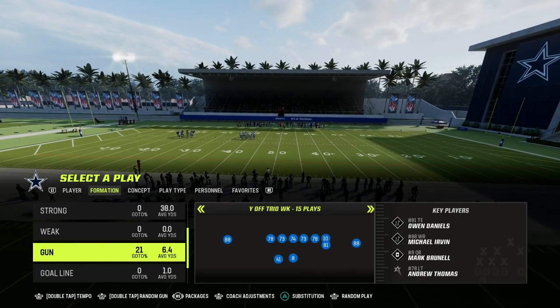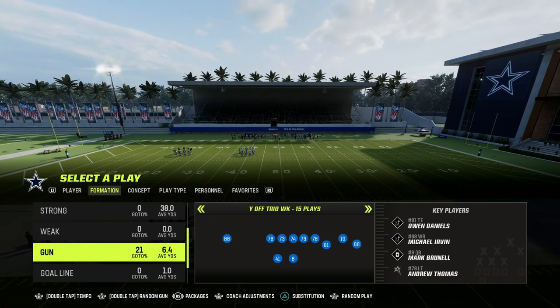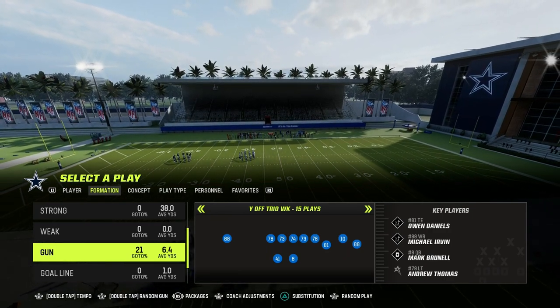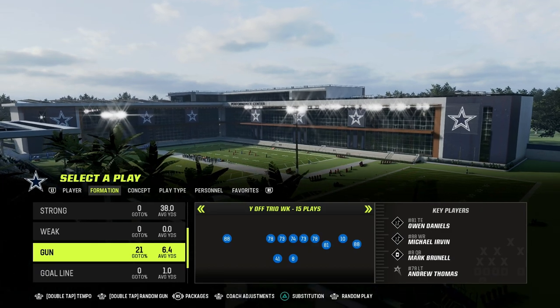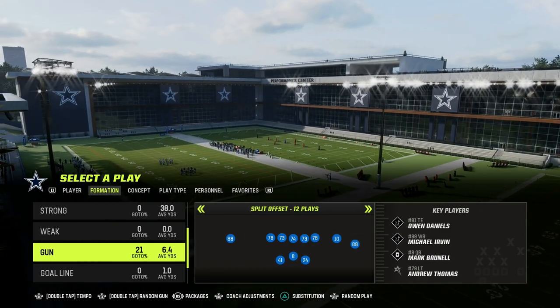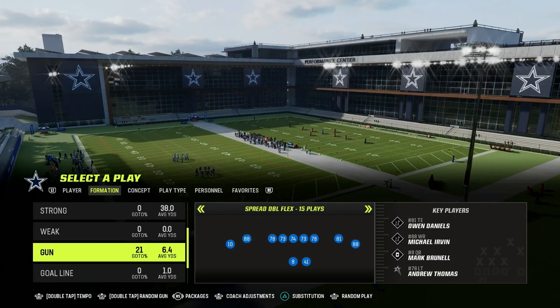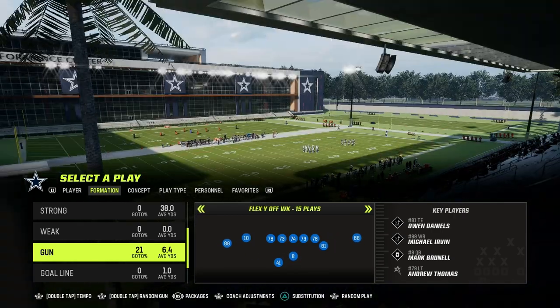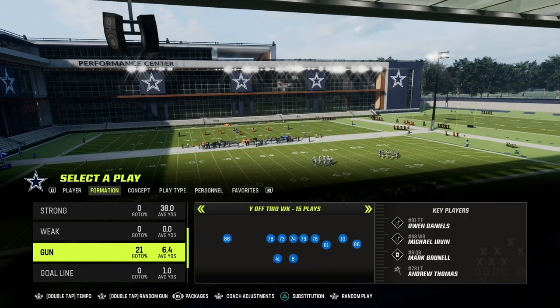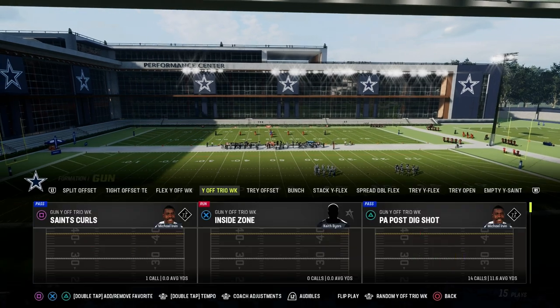We're going to go through a formation that not a lot of people are really running right now — the Why Off Trio Week in the Saints playbook. A lot of people are utilizing the Saints playbook with tight offset, bunch, split offset, empty Saints, and stack flex. There are a lot of different good formations, but this Why Off Trio Week is actually really good and I want to break it down.